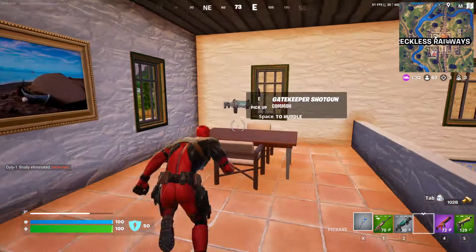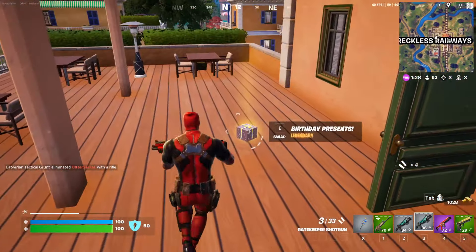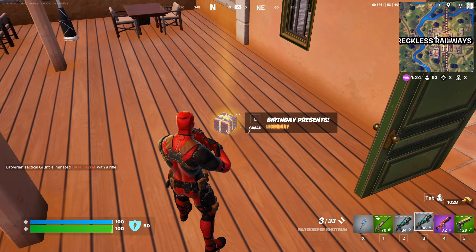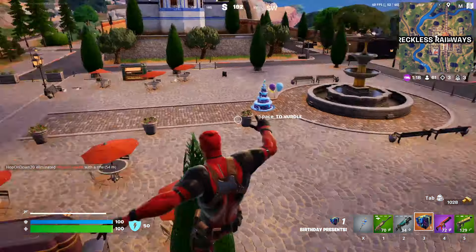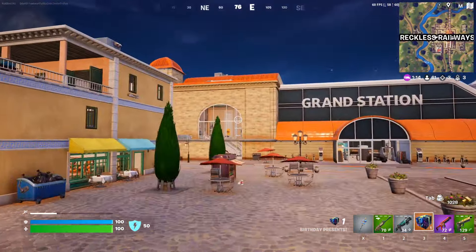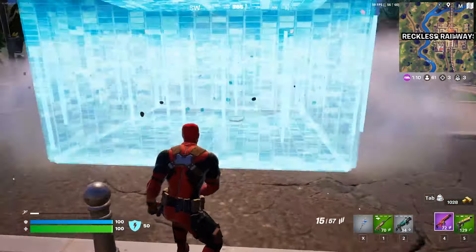After playing for about an hour, I was very unlucky but I can finally show you the birthday present. We're probably gonna do the flare gun quest in this video as well. As you can see over here, birthday presents — we're gonna pick it up. It's legendary and it's floor loot, so I was correct. It spawns at Reckless Railways, as you can see.